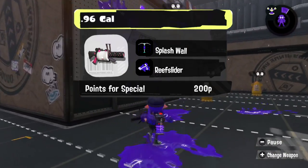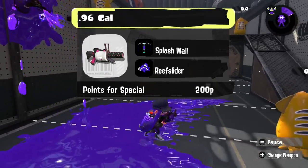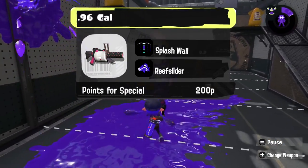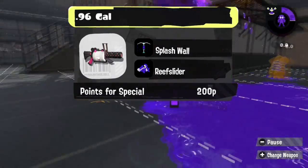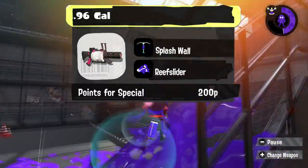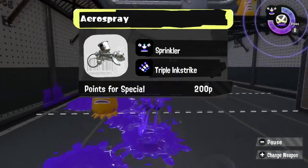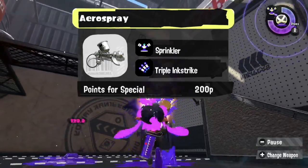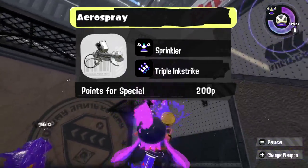The 96 Gal loves having Wall — it's very useful for the 96 so it has plenty of time to hit opponents. And Reef Slider is a weapon I feel like the 96 could take advantage of. If you don't blow up your opponents with the Reef Slider, you have the distance required to get them before they get you. Every instance of Aero Spray needs to have a dumb painting kit, so this Aero Spray is getting Sprinkler and Triple Ink Strike, so you can paint literally everything.